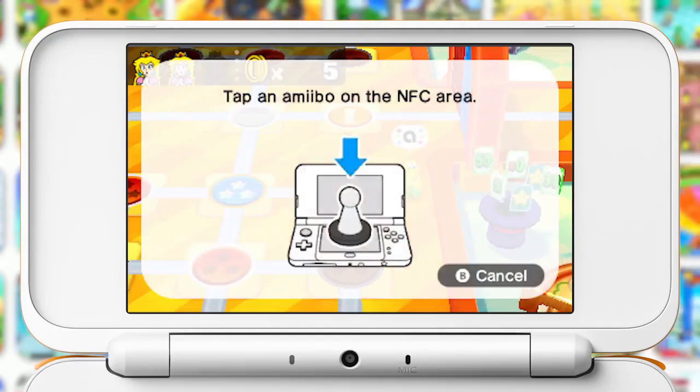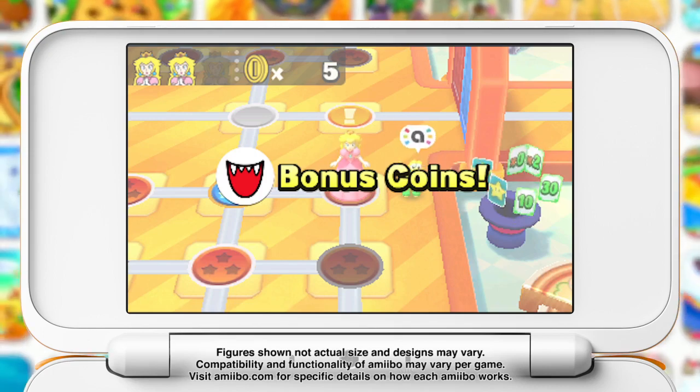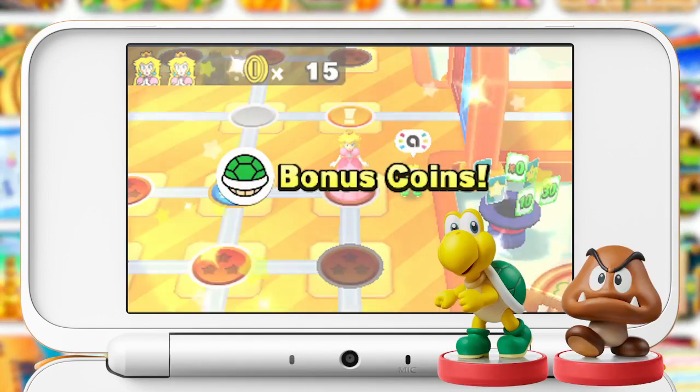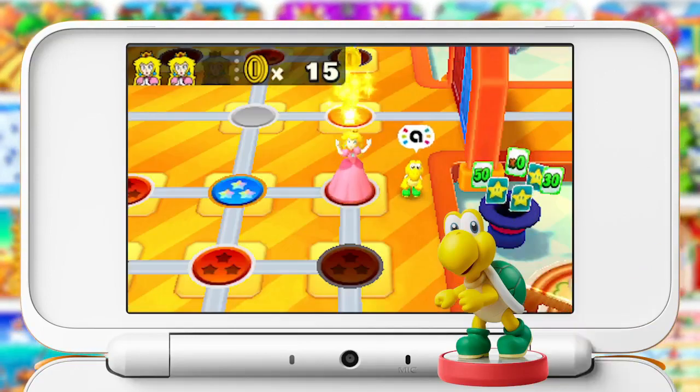Amiibo! When you reach an amiibo space on Minigame Island, you can tap Super Mario series amiibo figures to get coins. Each tap gets you ten coins, unless you find a Goomba or Koopa Troopa in an amiibo space — if you do, tap their amiibo to rake in 50 coins.